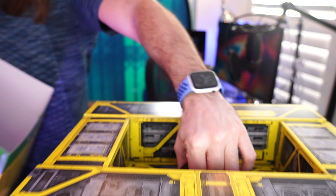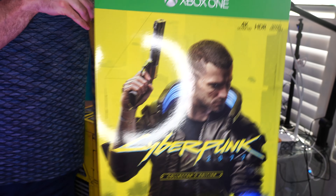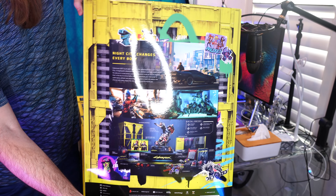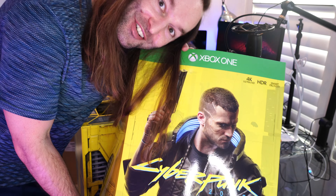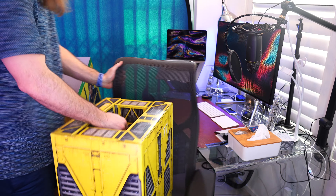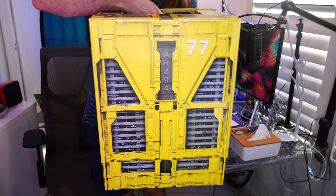So there is actually, depending on which version you get, a front covering which has the protagonist V on the front. A little bit more about the box itself: this sleeve will be dependent on whether you've got the Xbox or the PlayStation version. As you can see, this is the Xbox version. With that aside, we have the main box and it is absolutely massive.